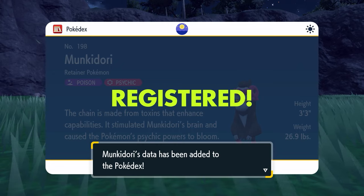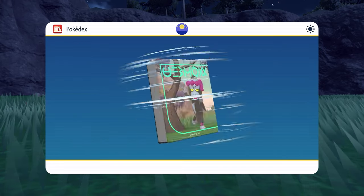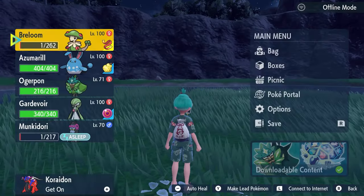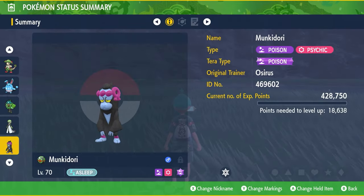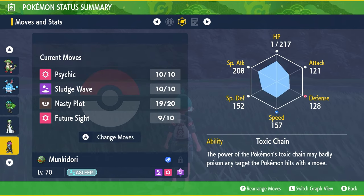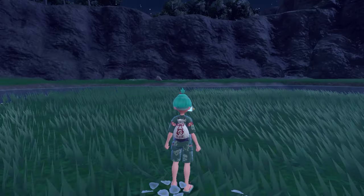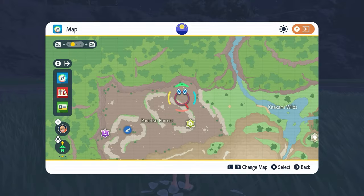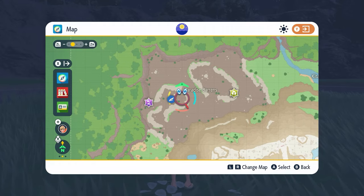Make sure you're keeping Breloom healthy. If you've got a supply of Full Restores, Full Heals, Potions, and Revives, that helps within this battle — there will be inevitable times where you get poisoned or knocked out. Munkidori is probably more of an issue than the others due to its psychic typing, especially since Breloom is part fighting and therefore weak to psychic-type attacks. But with this strategy — putting it to sleep and repeatedly throwing Dusk Balls — you should catch it pretty quickly compared to other methods.